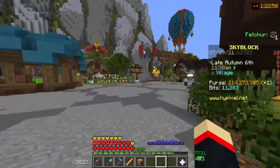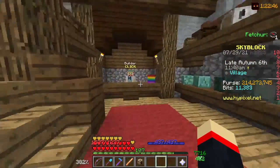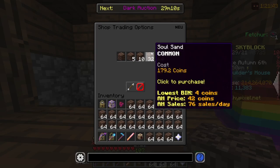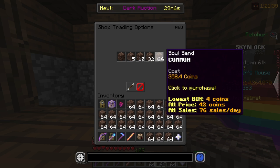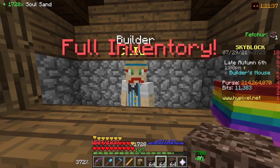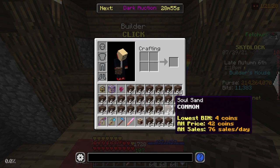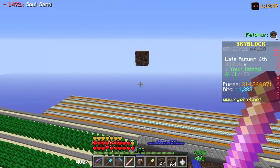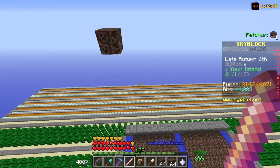The first thing you want to do is build a giant slab of soul sand for the entire width and length of the farm that you plan on building. Fill up your inventory with soul sand — if you're going to build a full island size farm you'll probably have to fill up several backpacks worth, but because I'm just going to build a 21 by 21 block farm for this example I'll fill up my inventory. The easiest way to do this is to use the builder's wand, so I put my soul sand into the builder's wand.